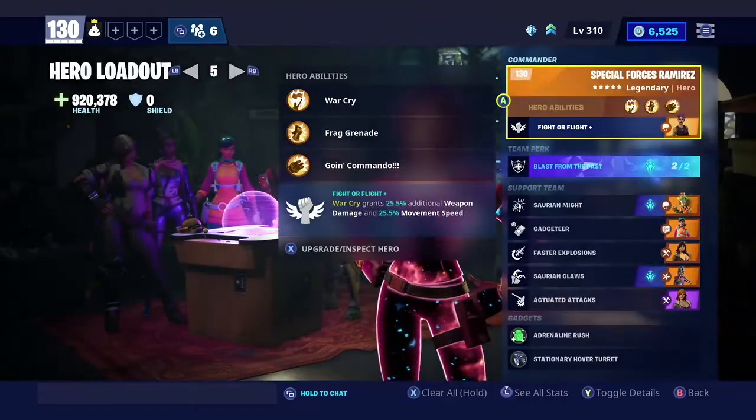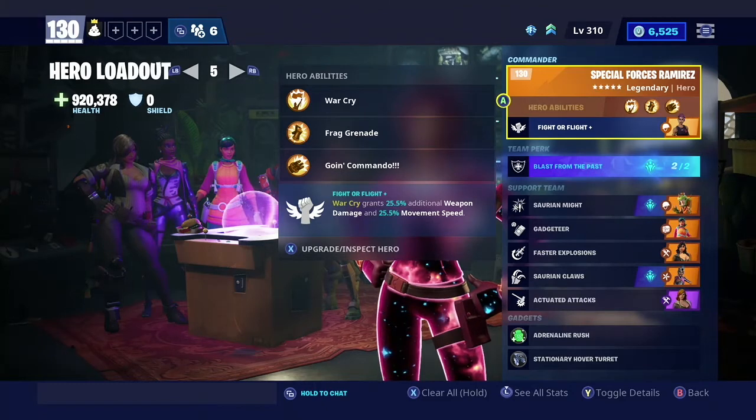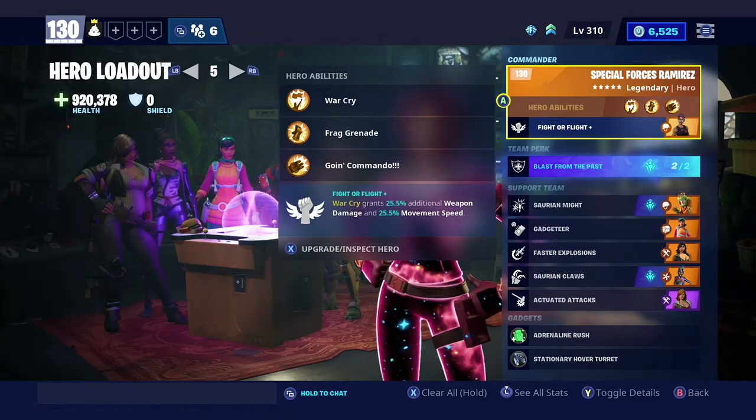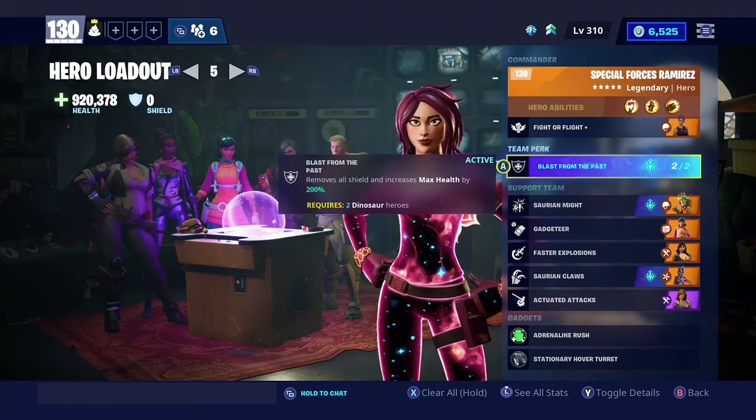This is what I use: Fight or Flight. This is 100% the best character you can use — anyone with Fight or Flight — because it gives War Cry, which grants 25.5% additional weapon damage and 25.5% movement speed. The movement is okay, but you want that weapon damage for a horn. You only want to use your War Cry on a horn; the two horns — you never want to use it on anything else, because the horn has so much health and if only three people get up there you're going to need that War Cry to finish it off.